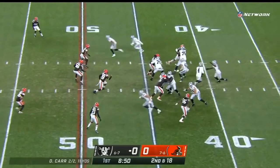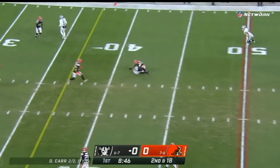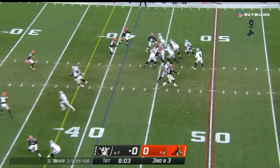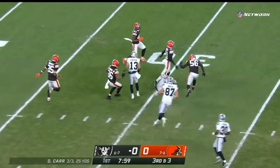Wondering who they were going to line up at safety — John Johnson, a huge pickup in the offseason. He's played some really good football for them. Carr steps up and throws on the move for Foster Moreau, then back off. Carr steps into one and has Deshaun Jackson.